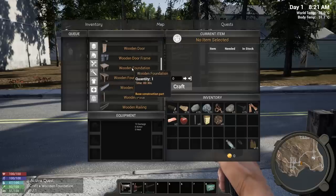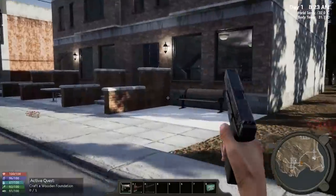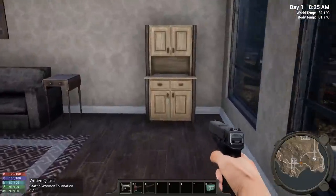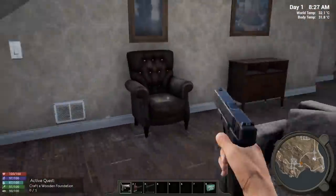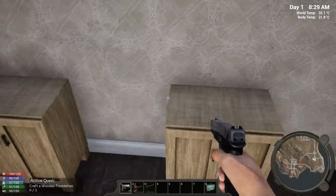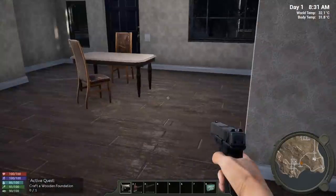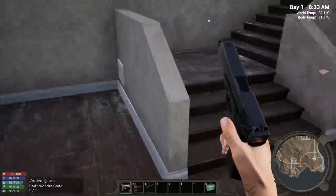Those two houses are done. Let's do this place — you're going to recognize some of these buildings from other early access games like Mist. The developer and other early access developers use stock assets as they build the game out and then replace them with their own later. So if you recognize anything from another game, that's the reason.